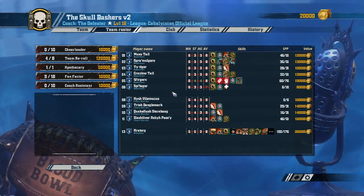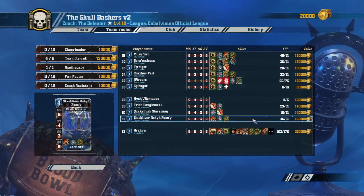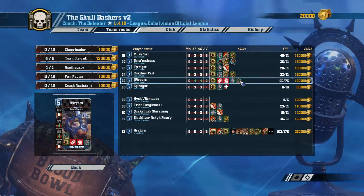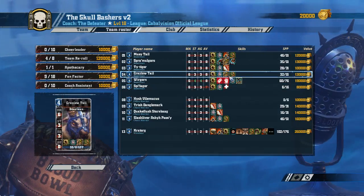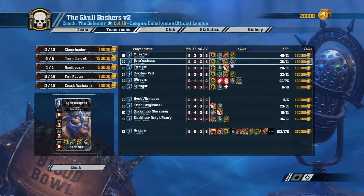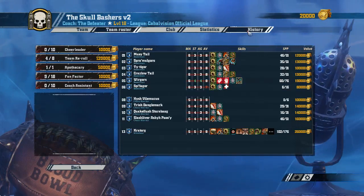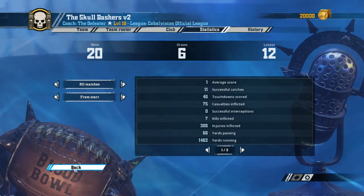He only has 11 players. Claw mighty blow, claw mighty blow. Beastman, Chaos Warrior. He has a good ball carrier — 4-4 strength ability. This beastman is hurt. Another claw. That's the Sacker there — he's probably gonna chase after our ball carrier. 3-Guard. So he's a little bit better off than we are when it comes to killing and other things. 26-12 — that's about on par with our record.